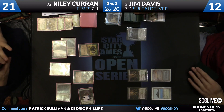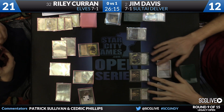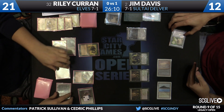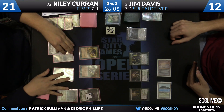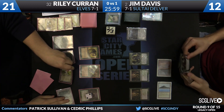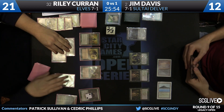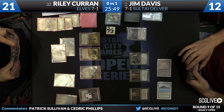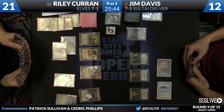Davis is going to draw another Tarmogoyf and deploy it. Ooze is going to remove a Spell Pierce. Currently a 2/3, with potential to get so much bigger. Ooze is so strong against these Sultai decks because the opportunity cost to play it is very low, and there are just games like this where, as long as it's in play, it's very hard for Jim to utilize much of his creatures at all. Yeah, it'll just run wild in the game. There's not a lot you can do about it.